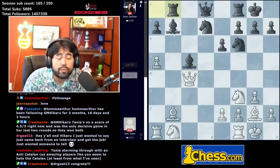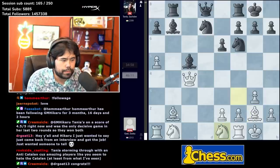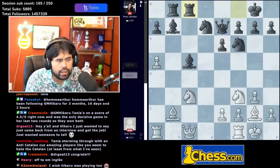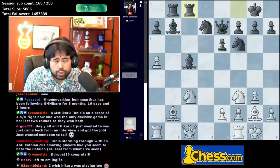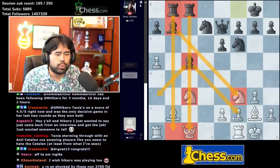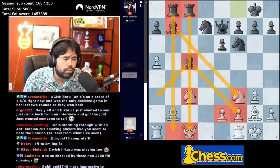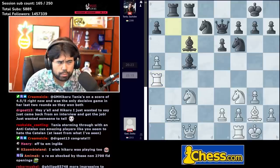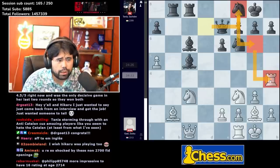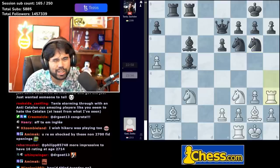Queen takes c4, rook to b8 — making use of this file, trying to create a good old-fashioned skewer. If white plays a random move like knight e1, you can go bishop takes g2, knight takes g2, and then rook takes b2 winning the bishop. We get queen c1 to guard the bishop, queen to e7, knight to c3, rook fc — because the b-file is open it's quite different. Black has a great rook on c8, great rook on b8, a lot of pressure on various diagonals — this is the big difference from a regular Catalan.